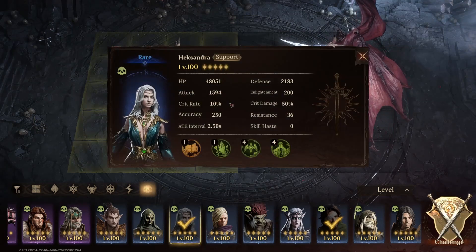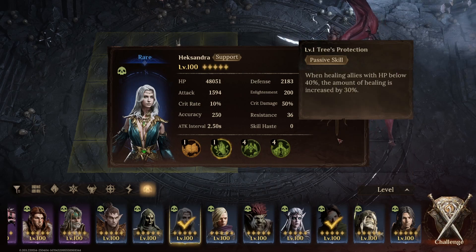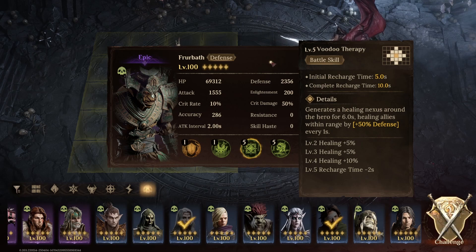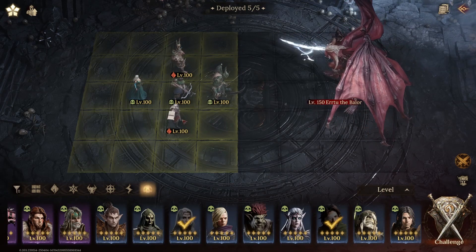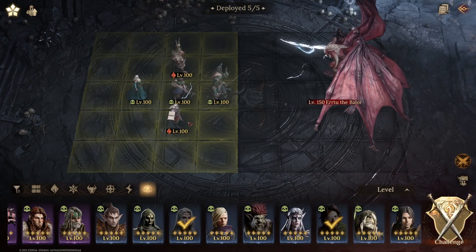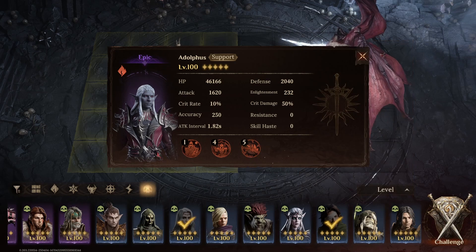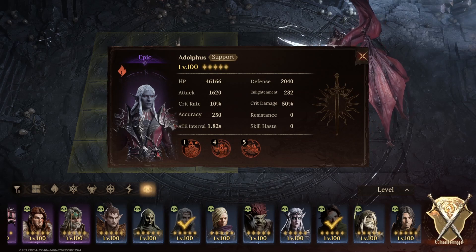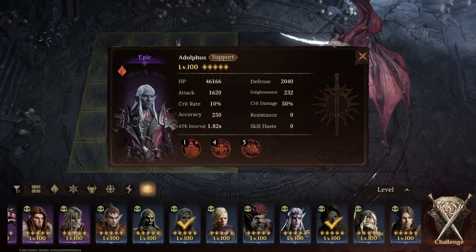We got Hexandra to heal and also dispel, with extra healing when heroes are below HP. So our sustain comes from Furrbuff's battle skill and Hexandra's healing and battle skill as well. Now for damage mitigation — if you have Adolphus, use Adolphus. Adolphus will do bigger shields than Hexandra's heals; he does on average 15,000 to 16,000 shield compared to Hexandra's 12,000 heal. This will help you mitigate the damage. And I'm doing that on auto, but you can actually time the shield before the ultimate and cast attack down before the ultimate to mitigate as much damage.